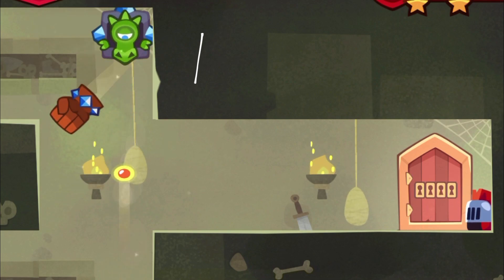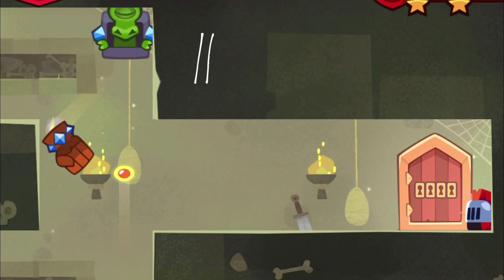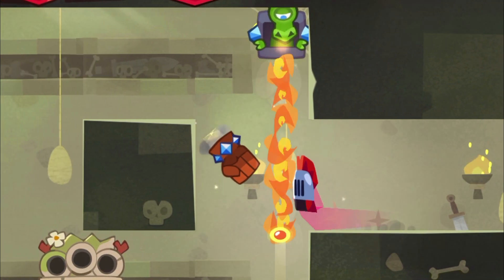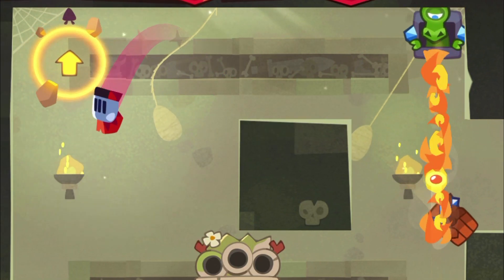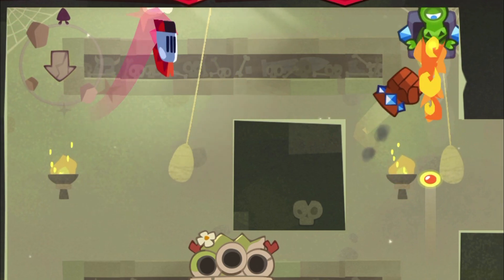You start by waiting for the third flame. So here it is. And then once your fist reaches that spot, you jump over — jump pretty late. I actually aim for the corner. If you jump very low, you'll land over there in a higher position and can slide longer. And that's how this jump works.